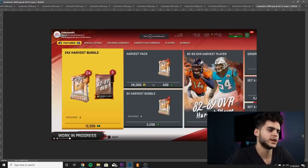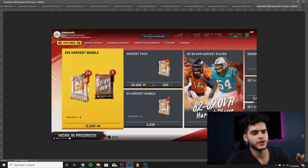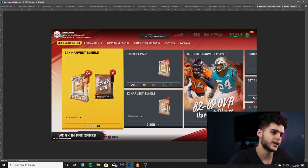Now onto the store packs — the 24 Harvest bundles are going to cost around 1200 points, which is around $100. Harvest packs of 82 to 89 are going to be purchased with money — like your dollar pack that we always get offered. That could potentially have good value if you pull an 89. Obviously it depends on your luck.